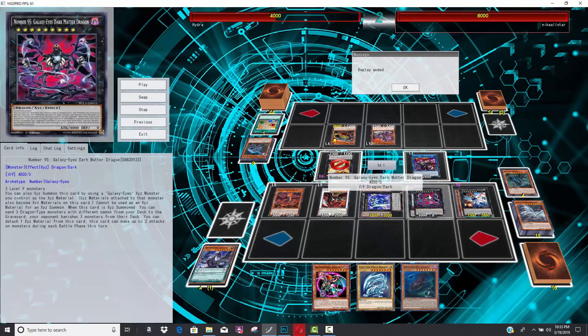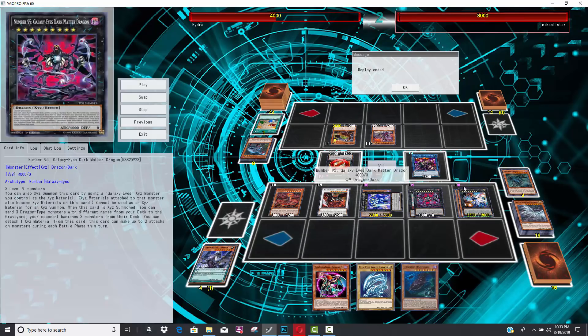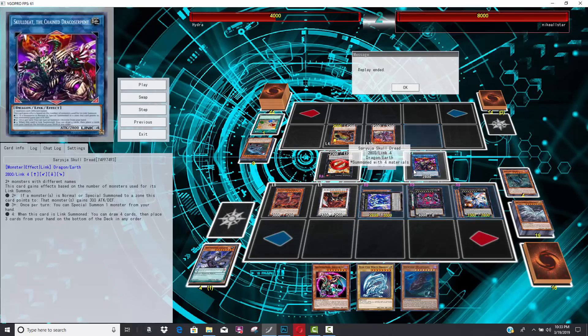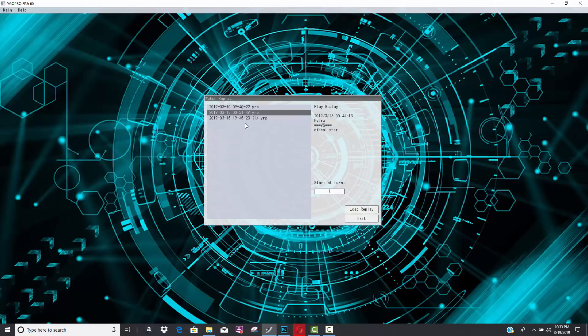Conductor Tyranno can simply attack over these monsters and do 1,000 damage for each one. He did already use Destrudo, which cut him down to 4,000 life points. So if he attacks over these five monsters on board, he actually just has game. The Conductor Tyranno could just attack over everything. Maybe he should have summoned it to Skull Dread's link point, but I don't think that it actually mattered in any significant way.